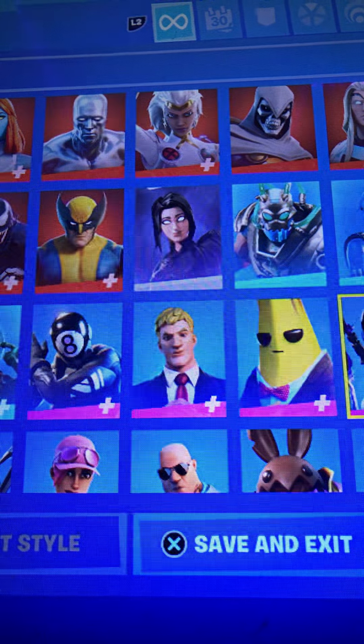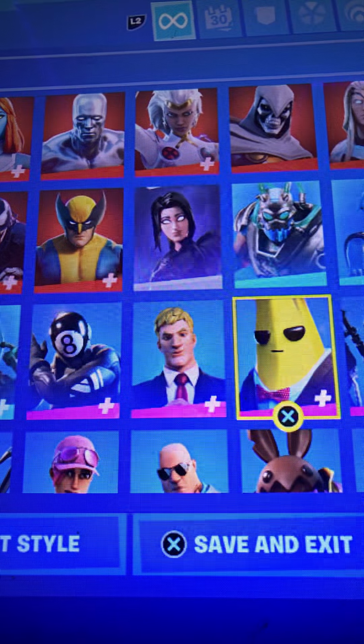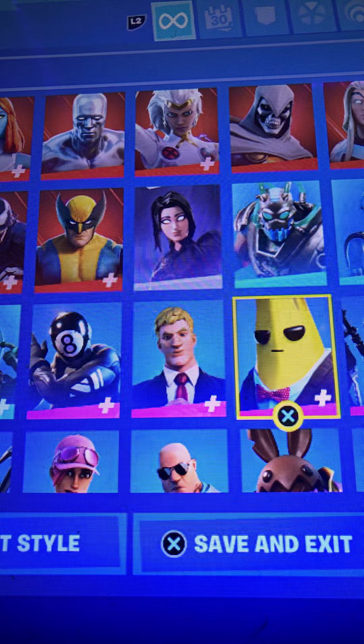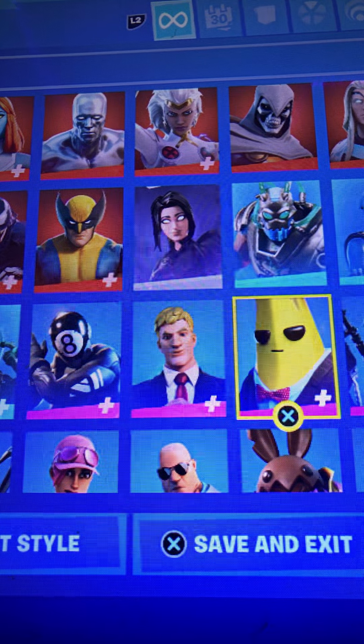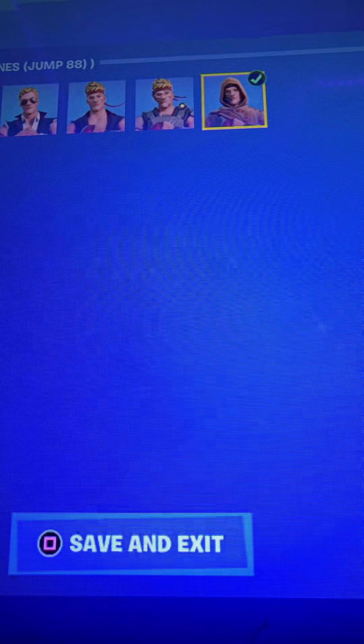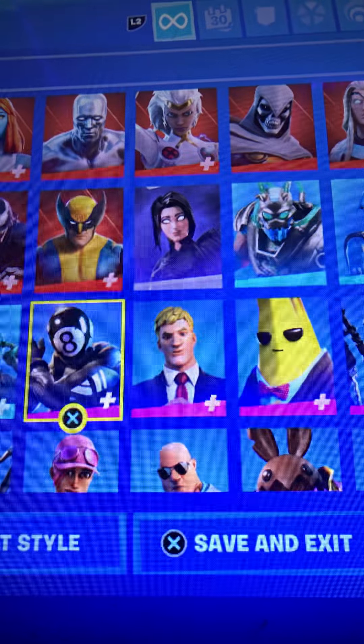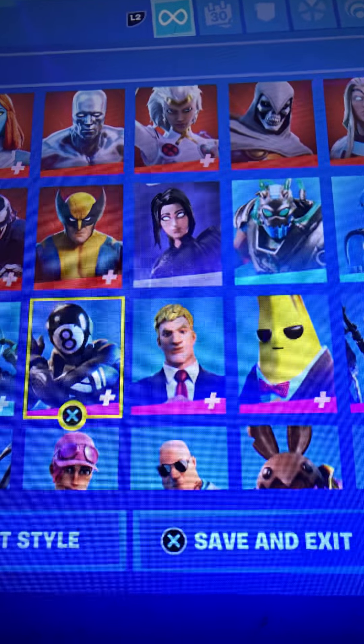Astro Assassin — I really like her, 9.5 out of 10. Agent Peely — I hate Peely, Blop hates Peely, negative 100 out of 10. Agent Jones — I have all his added styles already. Don't ask why I have him. Let's go with a 3 out of 10.